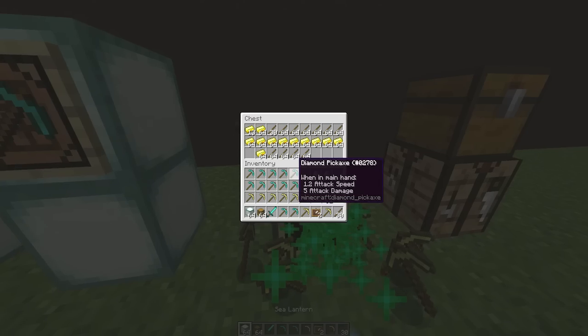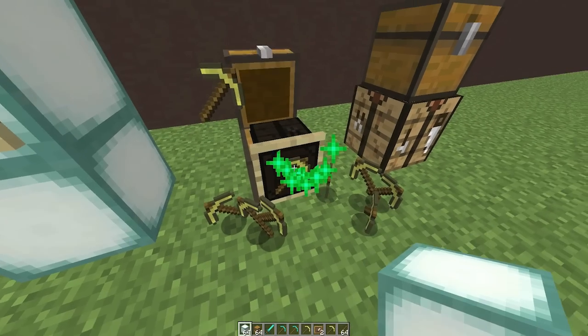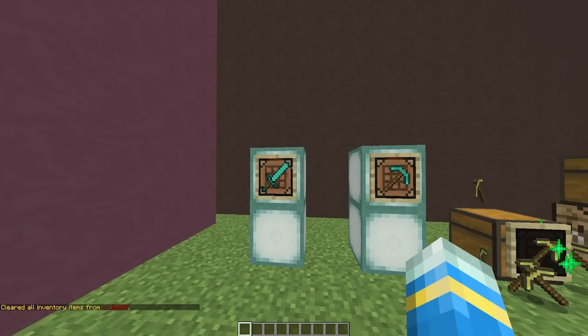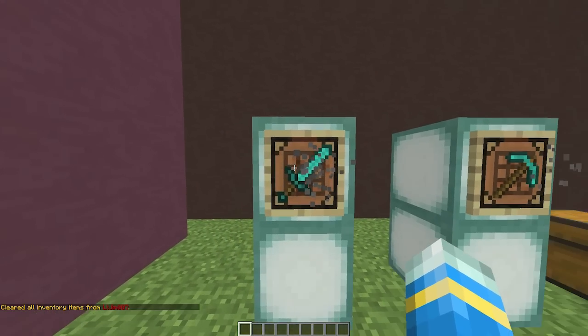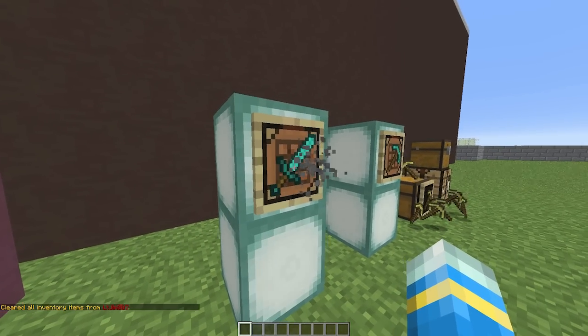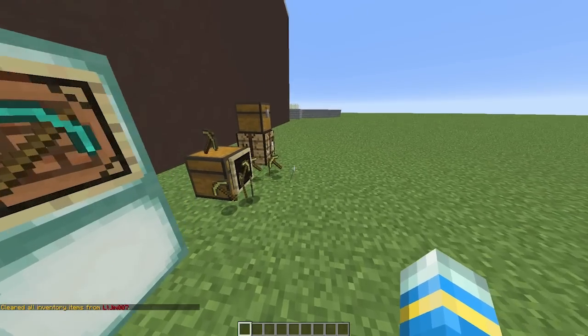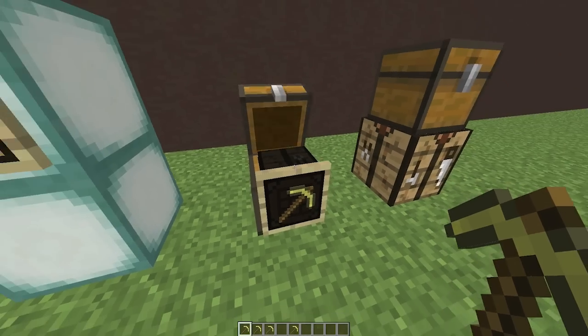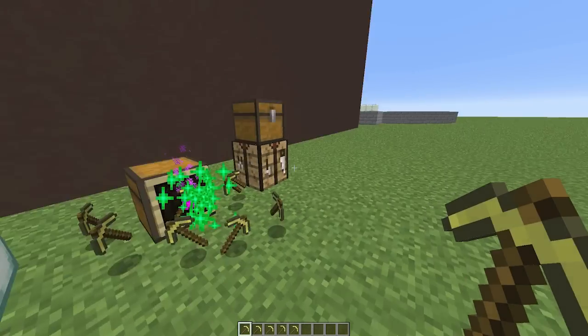If I right-click the golden pickaxe frame without gold in my inventory, it will still craft because it uses the gold stored in the chest — really cool. But if I clear my inventory and the chest has nothing either, I won't be able to craft, and a gray particle effect appears showing it's unable to be crafted.